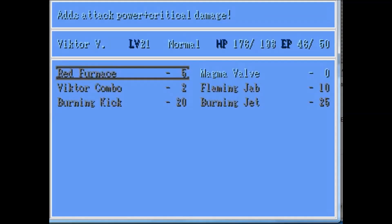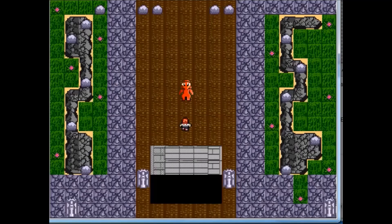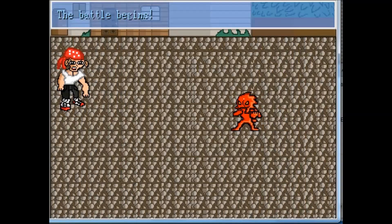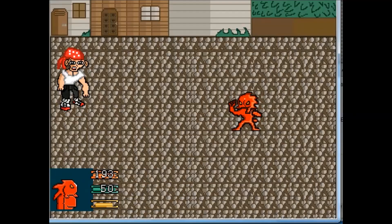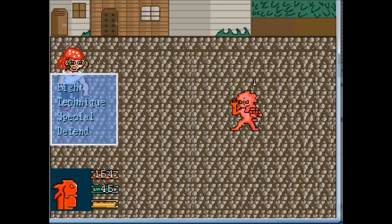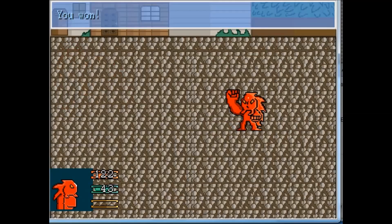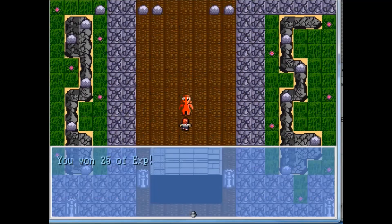There is another one. But there is only one this time, not two like before, and there is no secret to beat this guy. Most of the enemies of this level are humans, except for the sub-boss and the main boss of the level, which we will see hopefully in the next video.